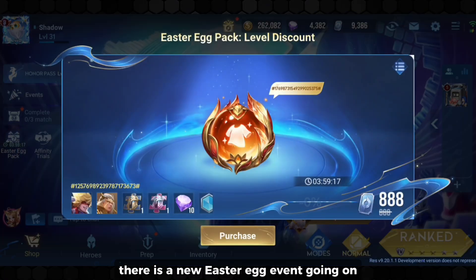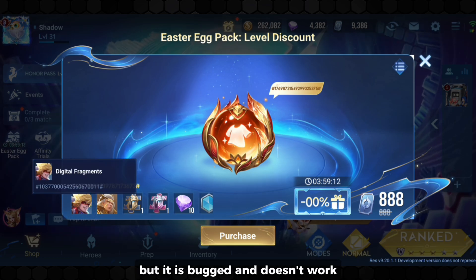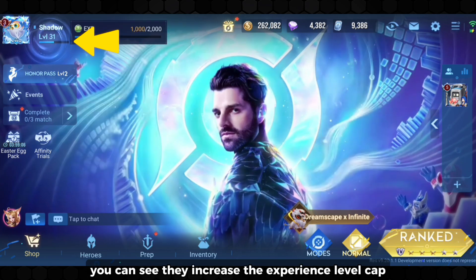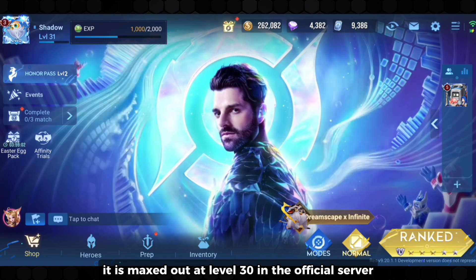There is a new easter egg event going on where you can get Wukong's mythic skin, but it is bugged and doesn't work. If you look at your upper left corner of the screen, you can see they increased the experience level cap. It is maxed out at level 30 in the official server.